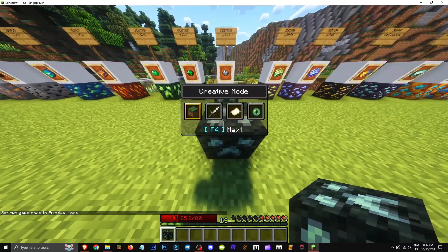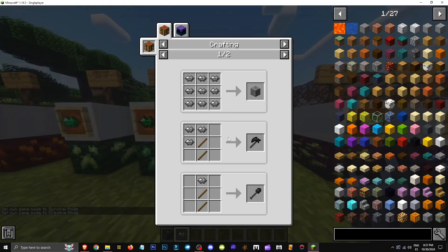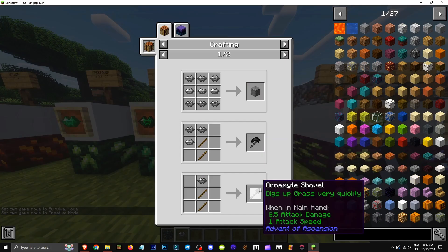How to get the Thousand Furnit. This rare item is mined with a diamond pickaxe. It drops a special resource used for crafting various tools.